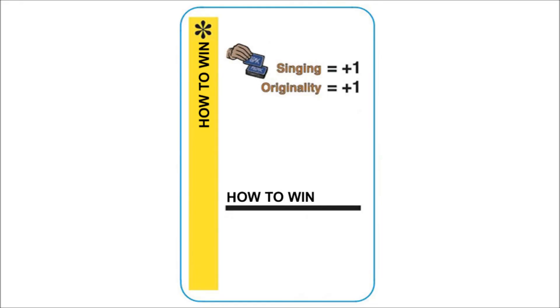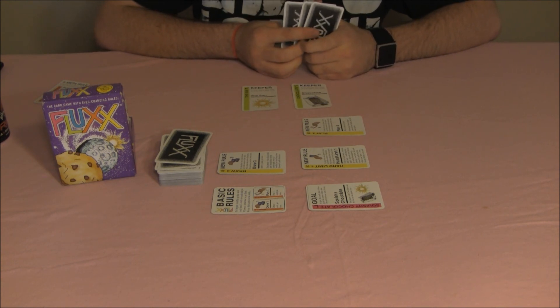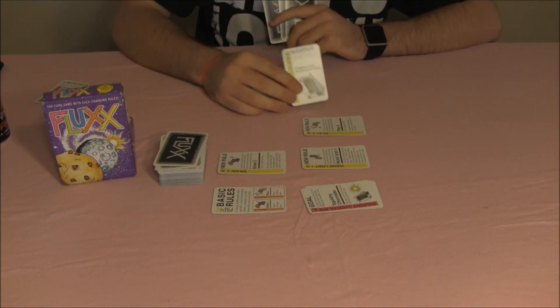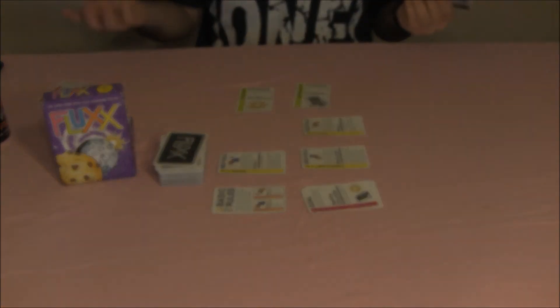Cards played can be new rules, keepers, actions, or goals. Creepers do not count as being played and do not affect how many cards a player can play. The player who meets the requirements for the current goal wins the game. For instance, if the goal is 'Squishy Chocolate' and a player has the keepers Chocolate and the Sun on the field with no creepers, then they win.